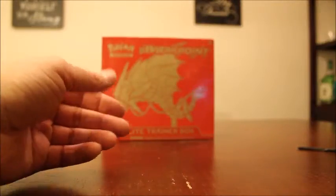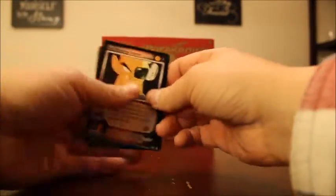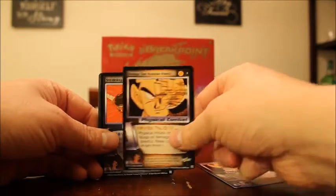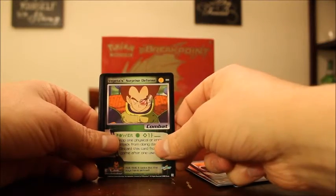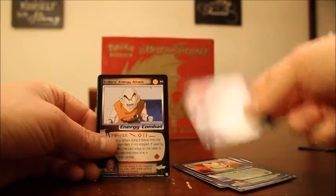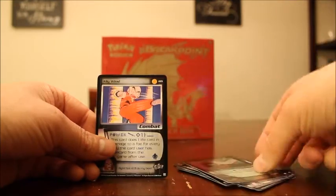Last pack — hoping for something good. Red Reverse Punch, Orange 2 Knuckle Punch, Straining Fake Left Move, Blue Big Outside Drop. Vegeta's Surprise Defense — haven't pulled that one yet, that's nice. Black Bat Kick, Krillin's Energy Attack, Gohan's Energy Defense — uncommon hollow. And Ally Wins is going to be my final rare of the pack.